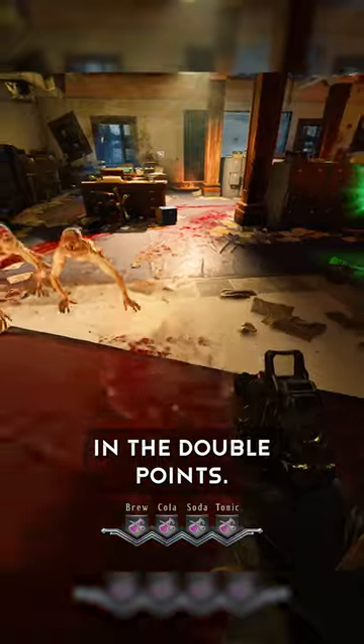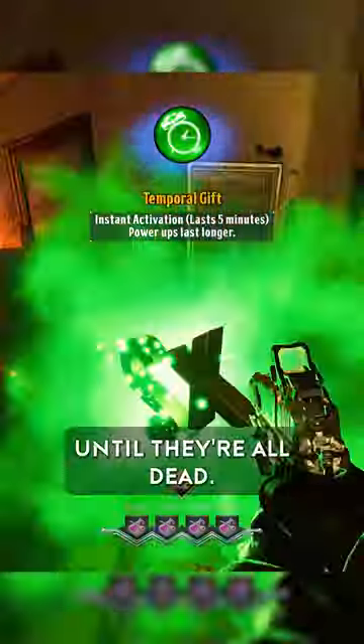Afterwards, a ton of Nova 6 crawlers will spawn in and inevitably spawn in at double points. Pop your temporal gift and continue killing the crawlers until they're all dead.